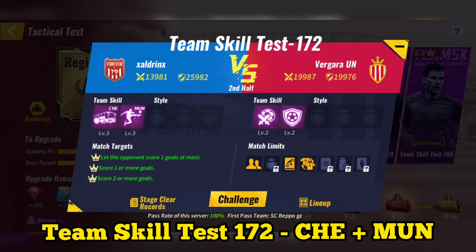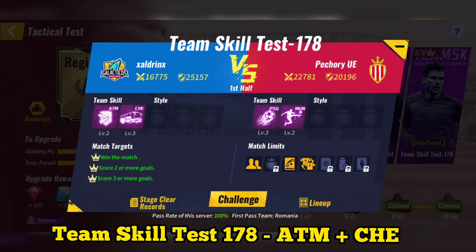Team skill test 172: use Chelsea plus Manchester United. After making substitutions as well as using special tactics, you can skip the match.